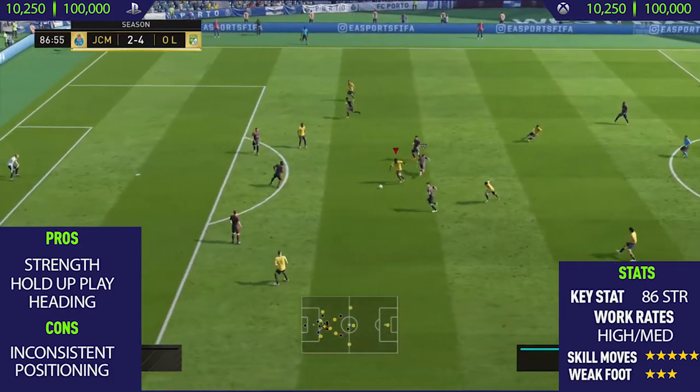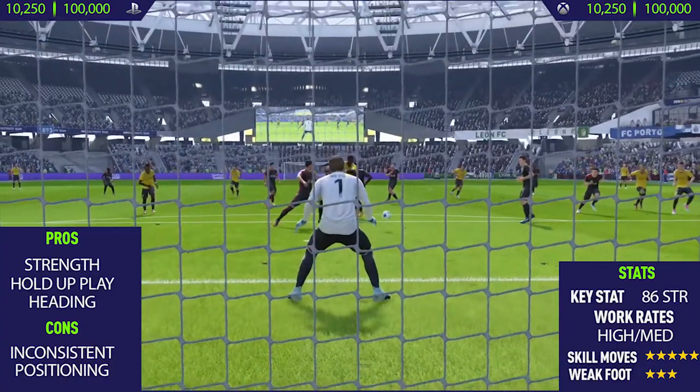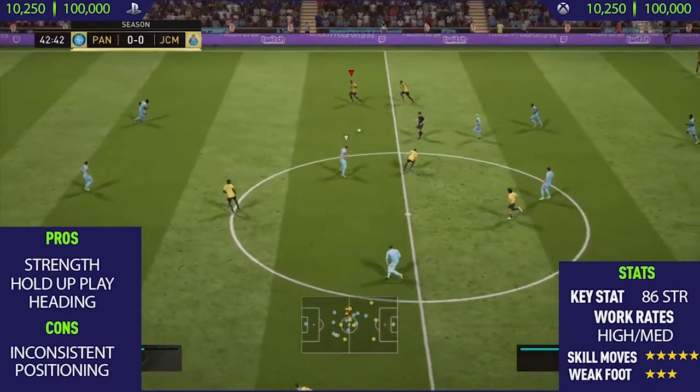Another one of his pros is his hold-up play. He's really good at doing that, especially if you want to play the ball into him. You can get your wingers to make runs off him and then play the ball back to them.